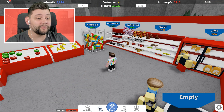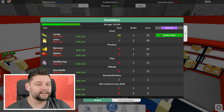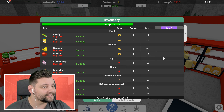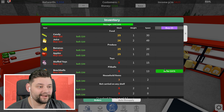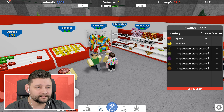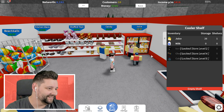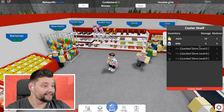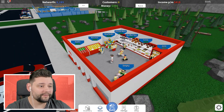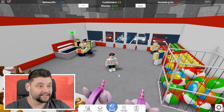Let's check stock levels — candy's looking low. We have to buy some more inventory. Let's buy some more candy, some more juice just in case, some more bananas. Let's keep it like that because we're running out of money again. So let's stock all this stuff up — bananas, apples, candy, juice. We're pretty much all back to being stocked up again. We've got 11 customers right now — that's amazing!